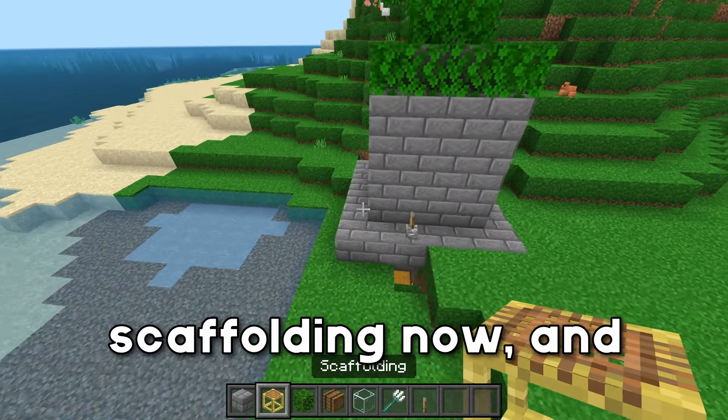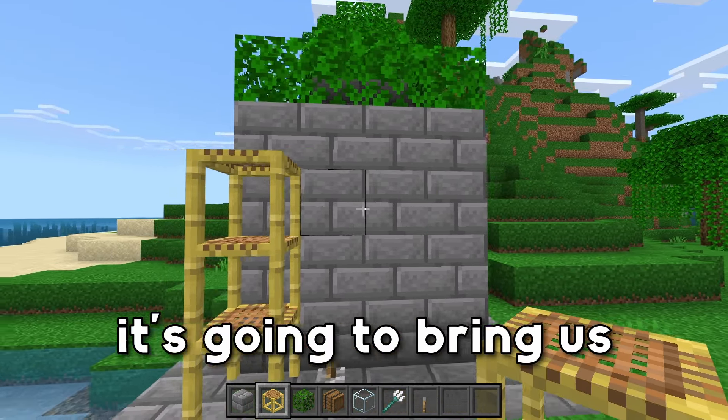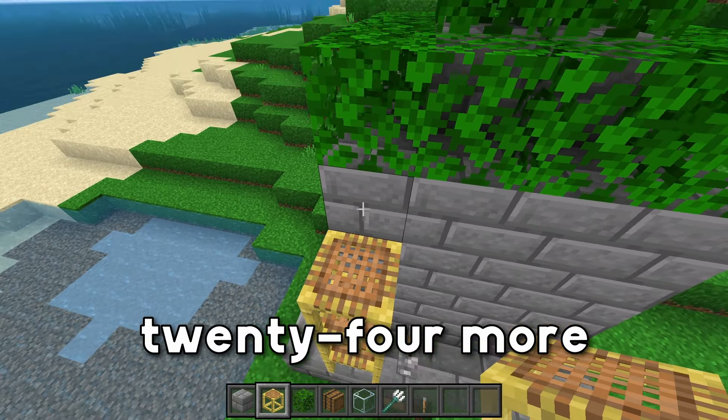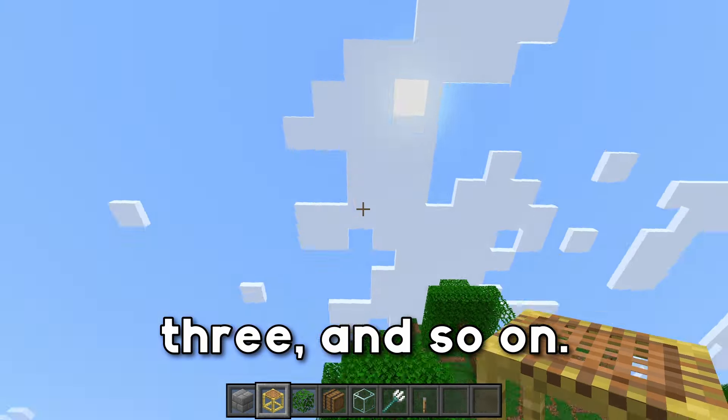Grab your scaffolding and place down three pieces of scaffolding, which brings us to line with where the witch is spawning. From there, place down 24 more scaffolding going right the way up — so one, two, three, and so on.